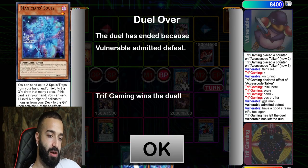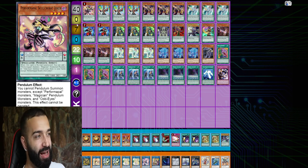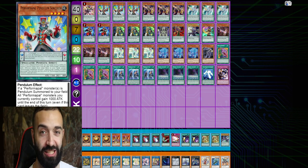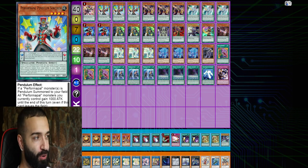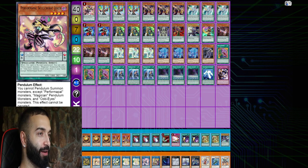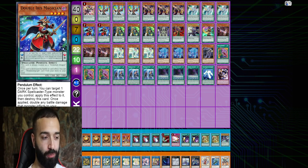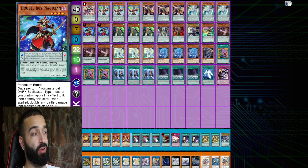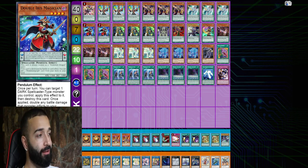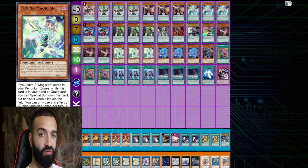Now the deck profile. I love the idea of the Performapal engine with the magicians — it's old school Yugioh, old school magicians back when Joker, Sorcerer at 3, Wisdom all just came out. You can do cool plays with Sorcerer and Joker popping Double Iris. I don't play Black Fang but it's doable. I'd rather play Curtain Raiser — it's better than Dark Room. Dark Room is a problem because this deck is reliant on Tuning Magician.